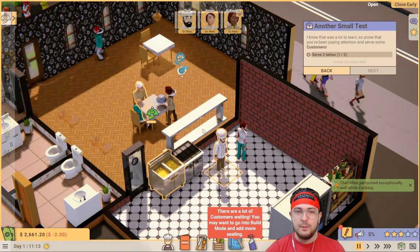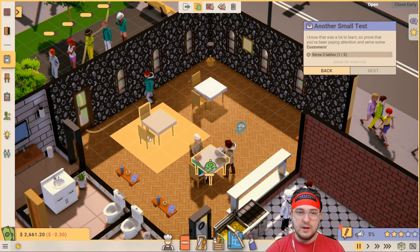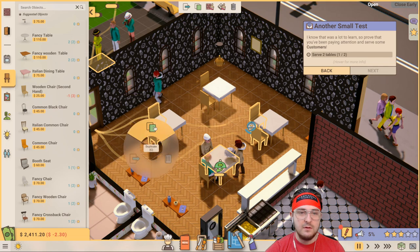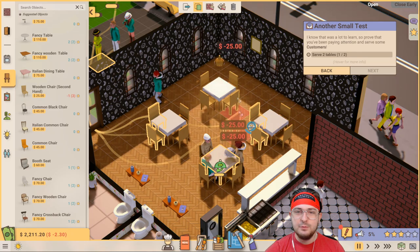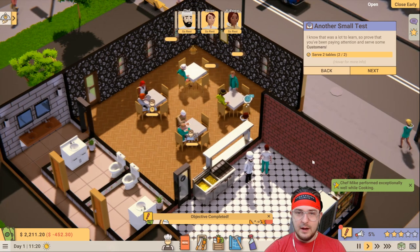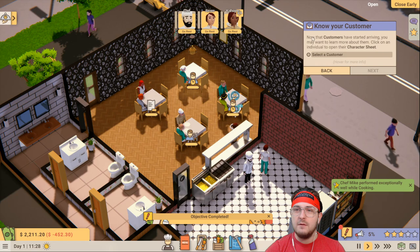There are a lot of customers waiting - you may want to build more. Oh my God, I didn't even know there's a freaking line out here! Let's get it going - I guess we're the talk of the town. We could add more chairs. I'm going to duplicate the table and the chairs. Now we can get more people into the door. It's going to be a little bit of a doozer on our server - she's going to have to be serving four tables, but I think she can handle it.